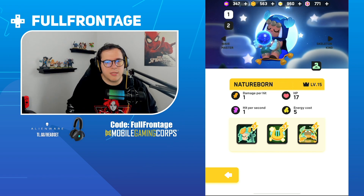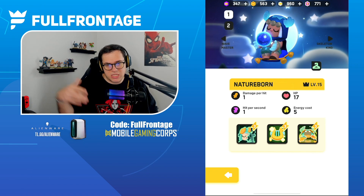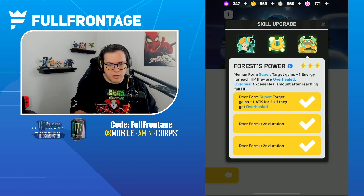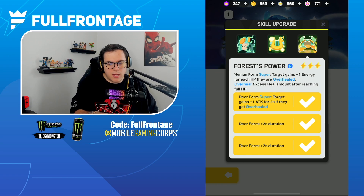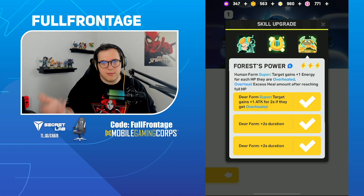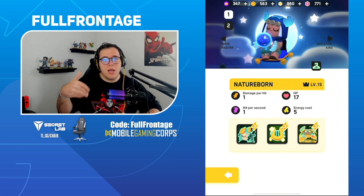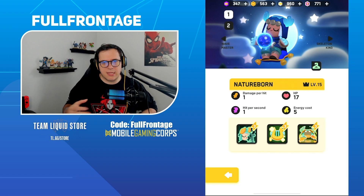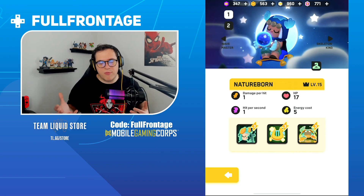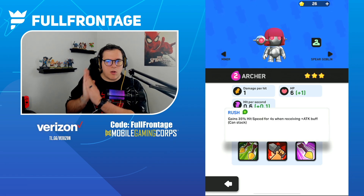For the Nature Born, I'd like to see her super energy cost in human form increased to 6 from 5, and fix the deer form bug. Right now on Forest's Power, the deer form's plus 1 attack only lasts 2 seconds instead of 6 seconds. Fix that, change the energy to cast the super in human form up to 6, and leave deer form at 10. This makes her human form less oppressive, and with the bug fix we can actually see how good Nature Born is.